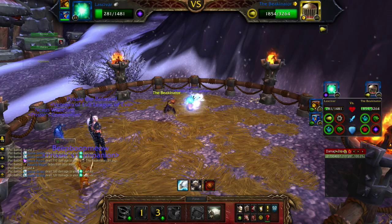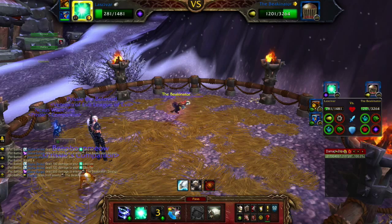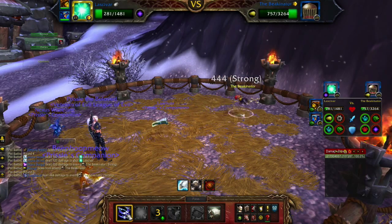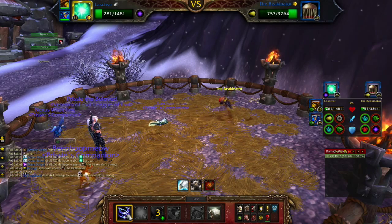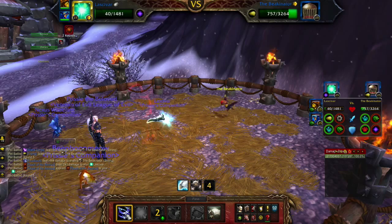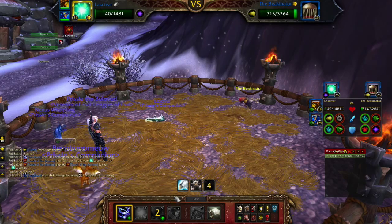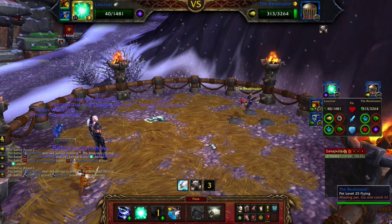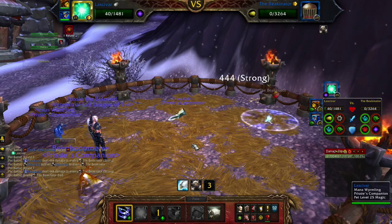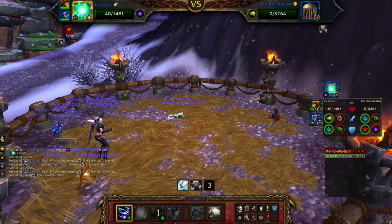Then I'm going to use Feedback because he could kill me probably within the next round or so. And then I'm going to get off another Feedback. I barely have anything left so he's probably going to kill me right now, but we'll give it a go. Got him. And that is how I beat the Beaconator.